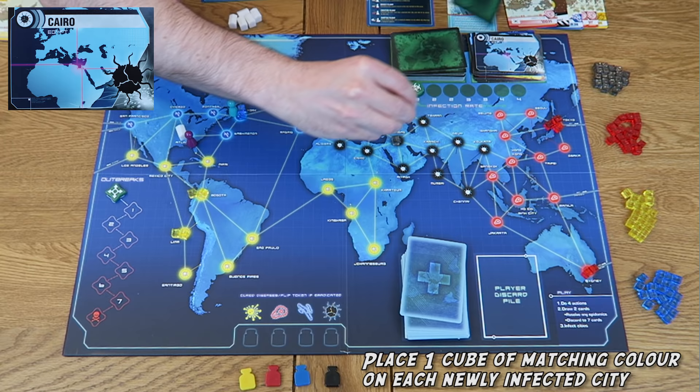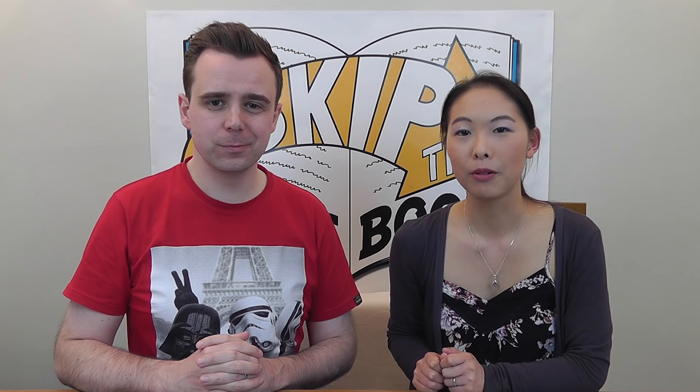Assuming neither drawn card is an epidemic, simply place them into your hand. You can only ever have seven cards in your hand — if at the end of your turn you have more than seven you must discard cards or play event cards until you have seven or fewer. The last step of your turn is to infect some new cities: flip over a number of infection cards equal to the current rate of infection shown on the rate tracker, then place one cube of a matching colour on each of those cities.